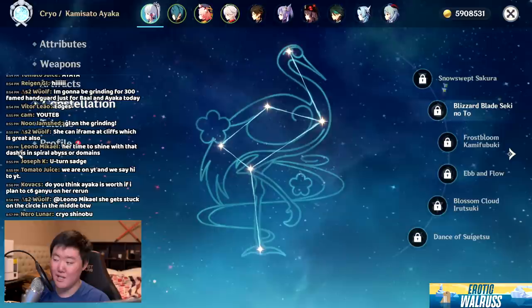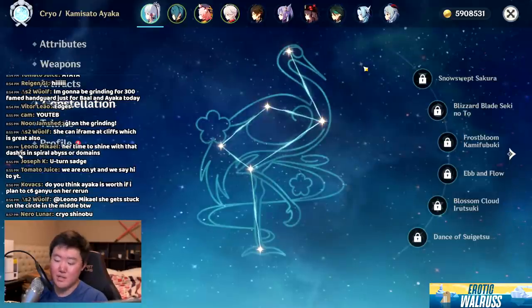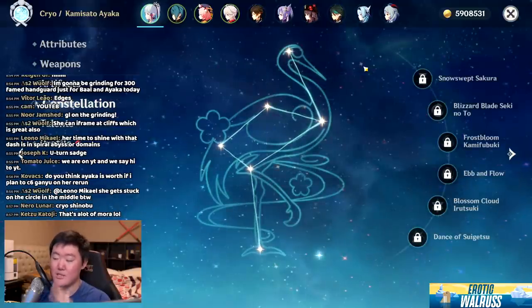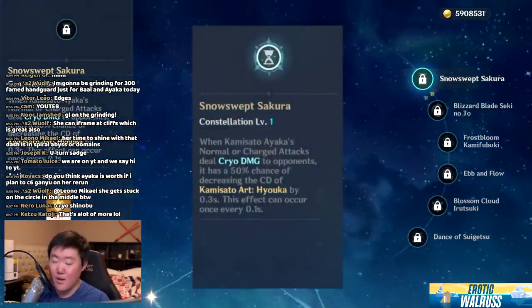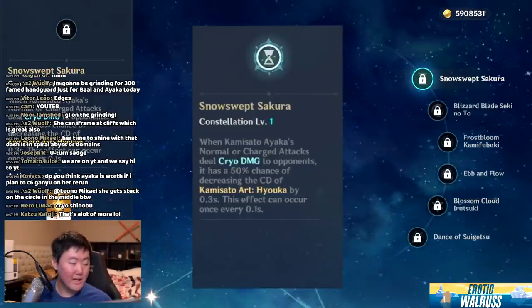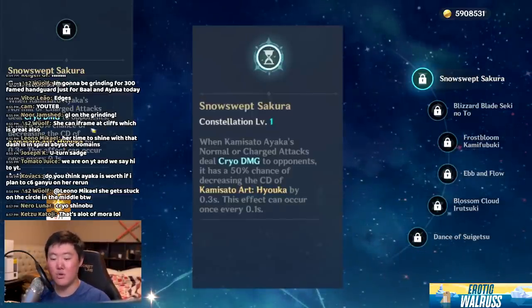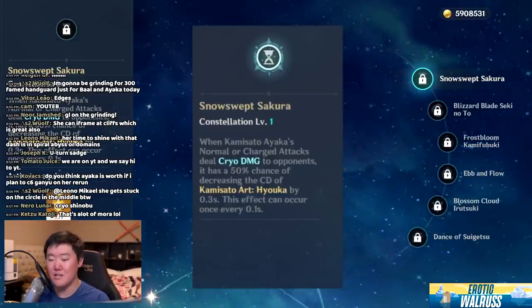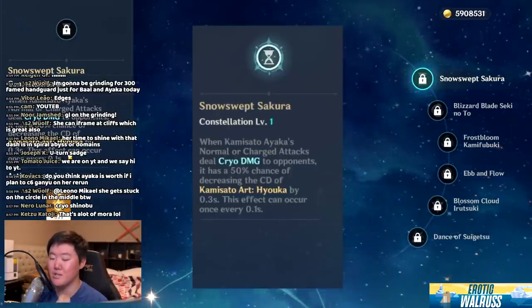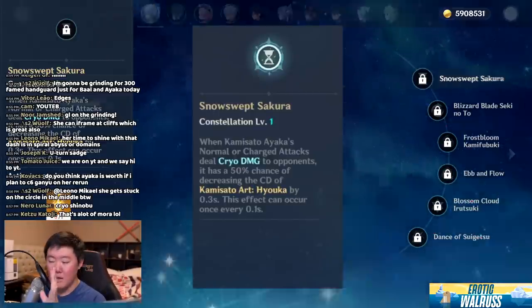Let's talk about her constellations. Ayaka's constellations are decent — I wouldn't say they are game-changing like Childe's or Hu Tao's C6. Constellation one is solid: when Kamisato Ayaka's normal or charge attacks deal Cryo damage to opponents, there's a 50% chance of decreasing the cooldown of her elemental skill by 0.3 seconds. This effect can occur once every 0.1 second.